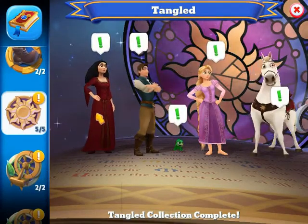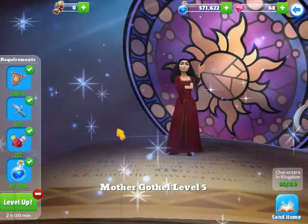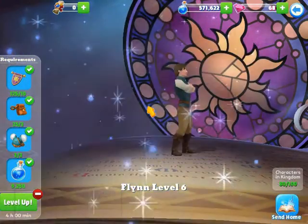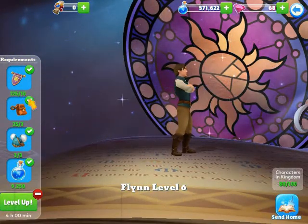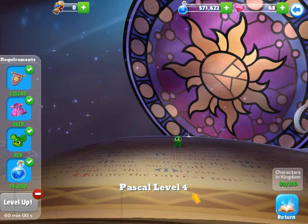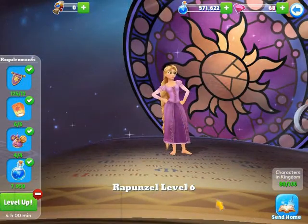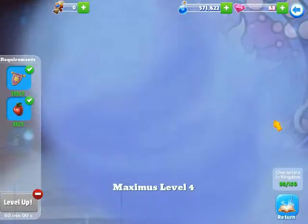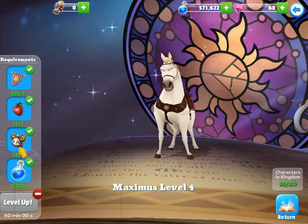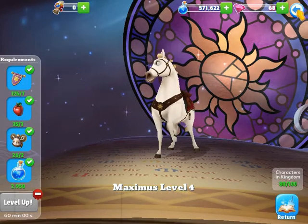The Tangled collection has only five characters and I have all of them. Mother Gothel is at level five with enough tokens to level her up once. Flynn Rider is at level six and I can level him up one time. Pascal is level four and can also be leveled up once. Rapunzel is level six and can be leveled up once. Maximus I can level up multiple times — I believe he has all the required tokens, I just need the time.